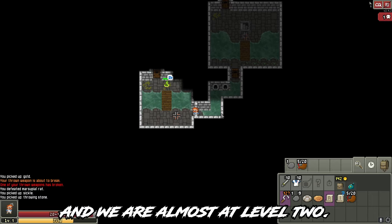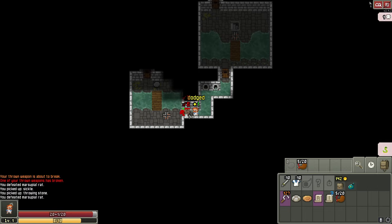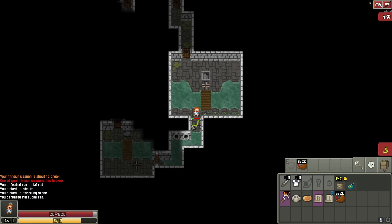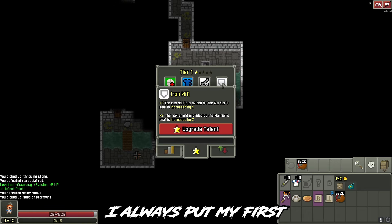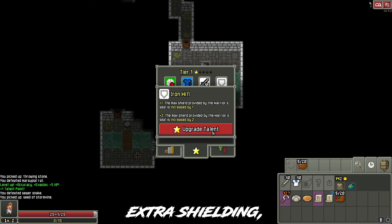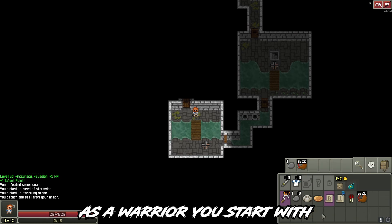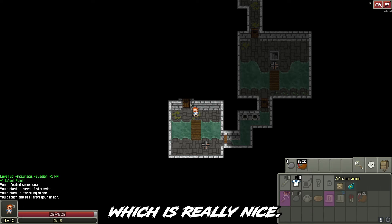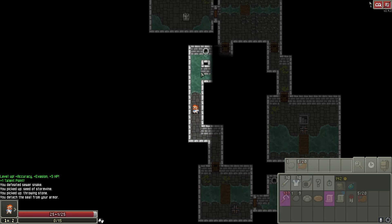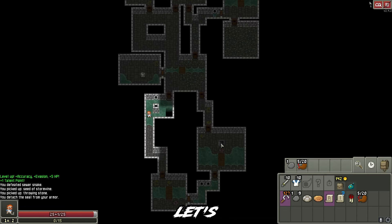We are almost at level 2. Level 2! I always put my first point into Iron Will because it gives you extra shielding, which is always a nice thing to have. As a Warrior you start with Broken Seal that gives you regenerating armor, which is really nice. That should be pretty much it for this level, let's continue.